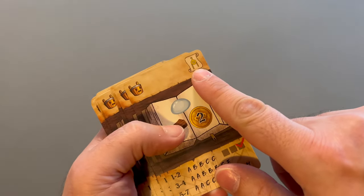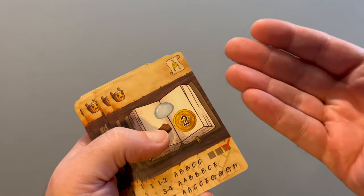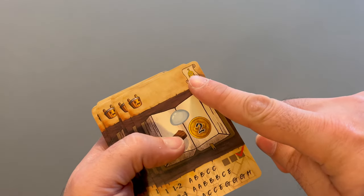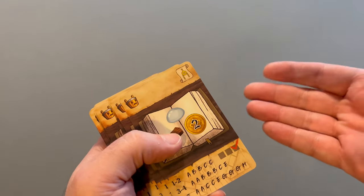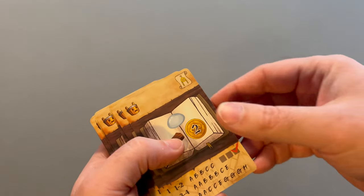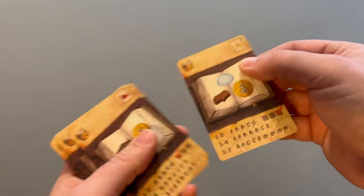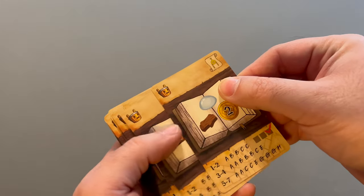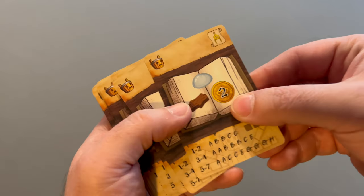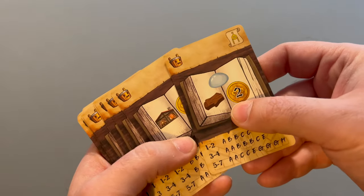For one thing, they have a symbol on the top, which are the same as symbols found on the inventions. The first player to complete an invention will get that invention card and that symbol. The second player to complete that same invention wouldn't get the card, since there's only one, but they would take one of these with the matching symbol and put it in front of them. On the bottom is something for the solo mode, but for setup, what we care about are these middle icons inside the book.